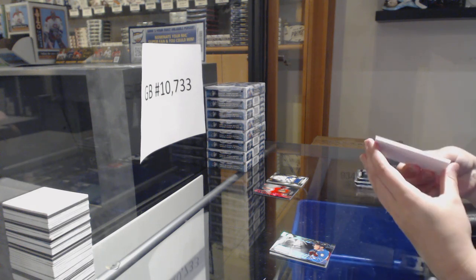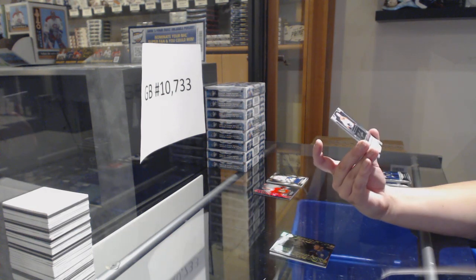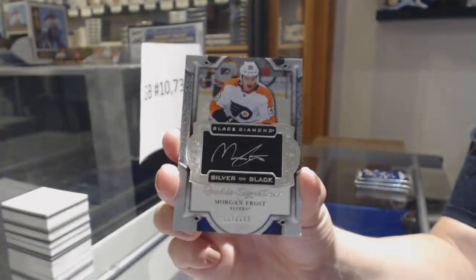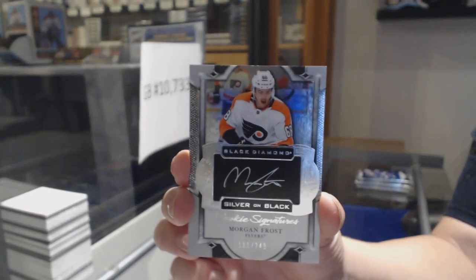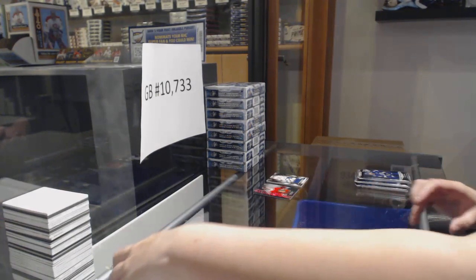We've got a Black Diamond Update Silver on Black Rookie Signatures, numbered 111 of 249 for the number 1 spot — Morgan Frost. I like that the Black Diamond updates are in here too. SDX is just getting a lot of value. Numbered 111 for the number 1 spot.